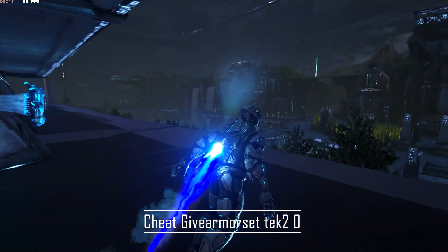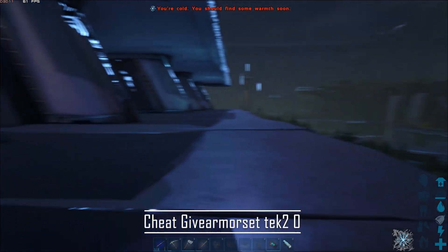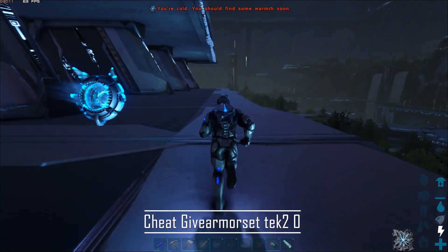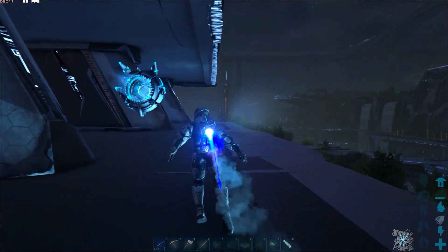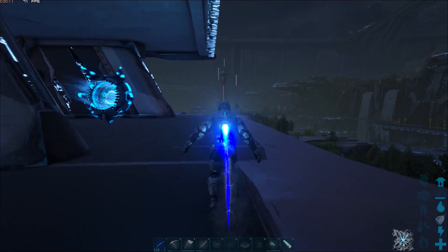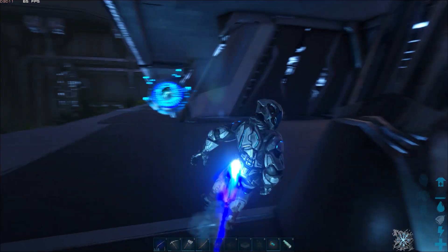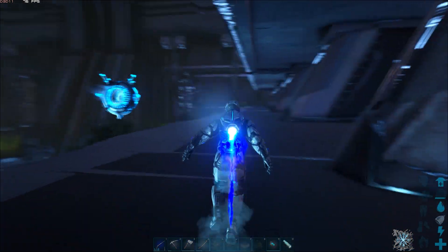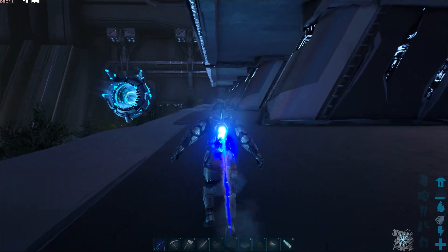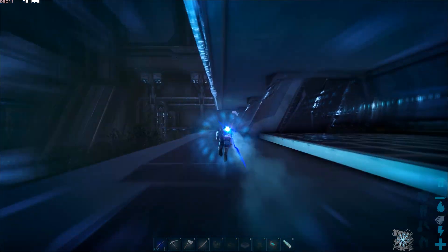Now if you're not familiar with flying jetpacks — I can't really speak to console anymore since I haven't played there for years — but on PC, you can hover in place with Shift. You can also go in any direction while Shift-hovering, and then there's a boost: while you're Shift-hovering you can hold Control and it goes into like a mega boost.